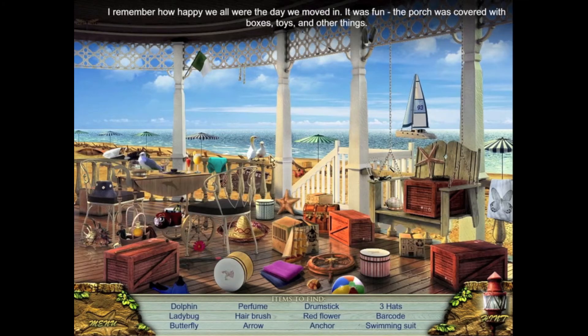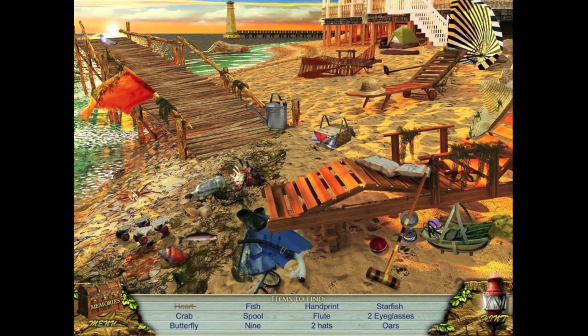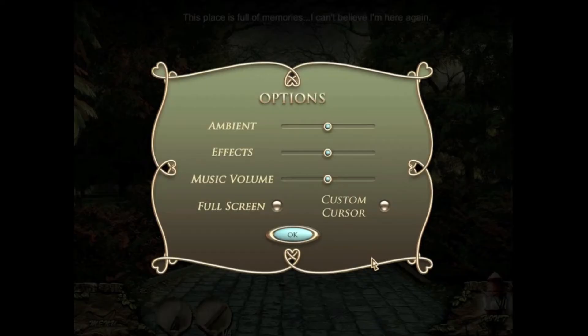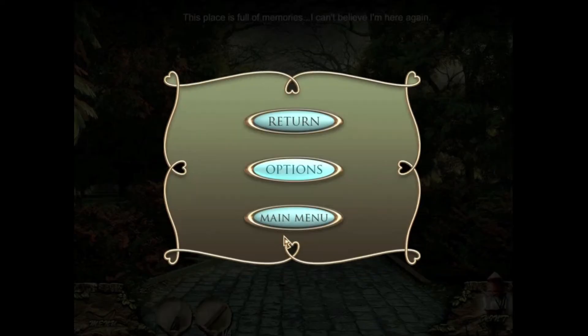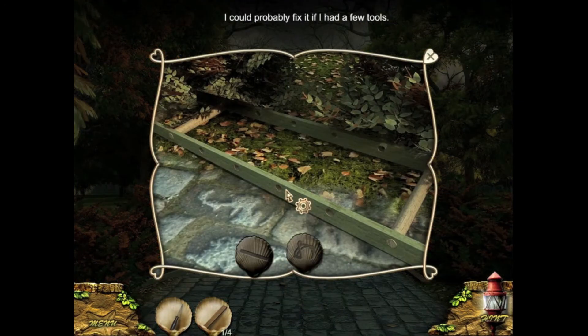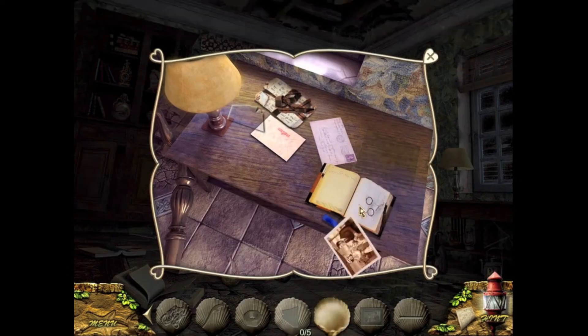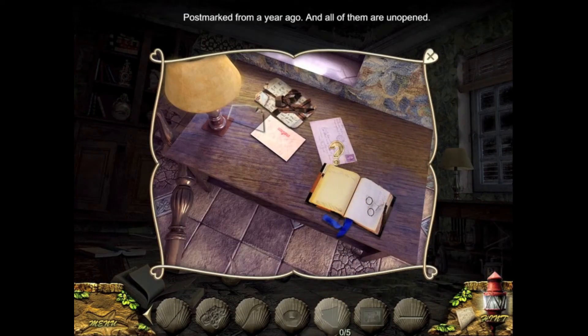Hidden object scenes feature appropriate objects — you won't find a pineapple hiding in the drapery, which is really nice. However, I found that the items were very small and it was rather difficult to make out what anything was, even in full screen mode. Having the choice to be in full screen or not, and the ability to turn off the custom cursor, was much appreciated, but I found it wasn't necessary. The custom cursor moved normally and didn't feel awkward at all, and there was little to no lag in the entire game.